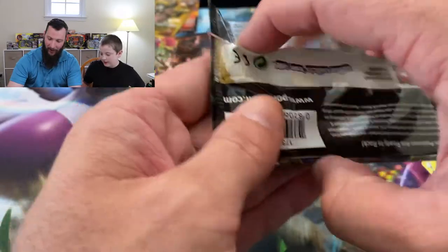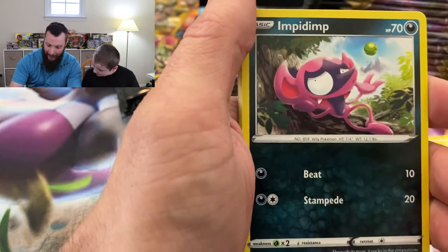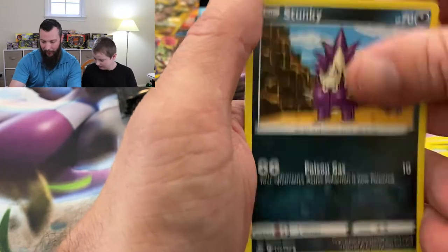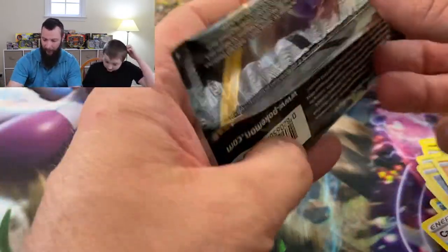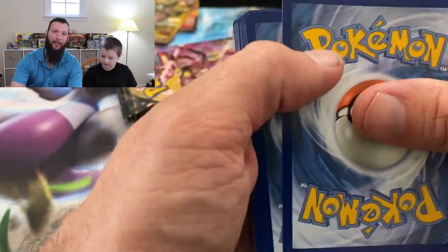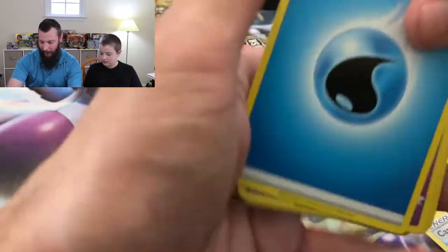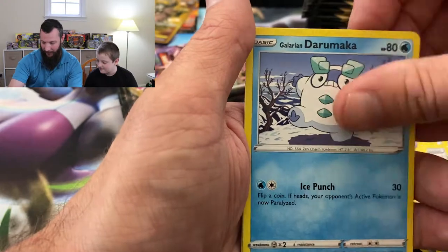Let's get back to talking about the giveaway and how to enter. Some of you were having issues with the website, so we're going to try the comments. What you have to do is leave a comment at the bottom of this video with hashtag giveaway, and you will be entered to win one of four prizes of eight code cards each from this booster box. We'll figure out how to contact winners — just enter with hashtag giveaway and I'll try my best to reach the winners.